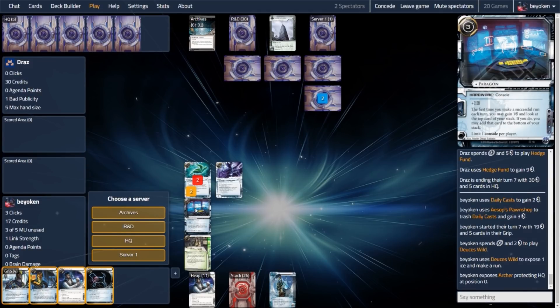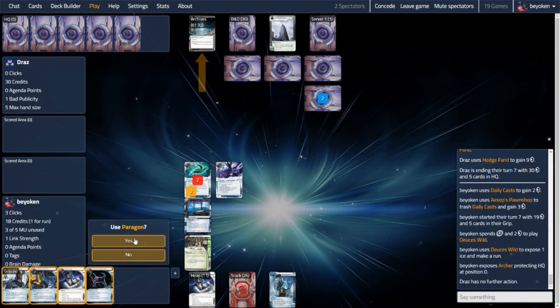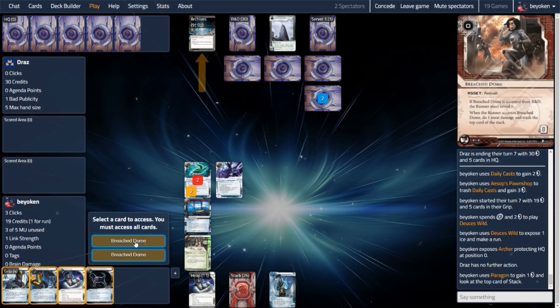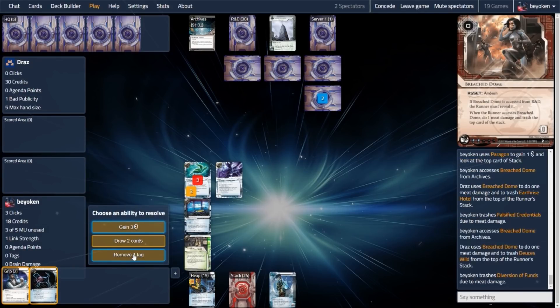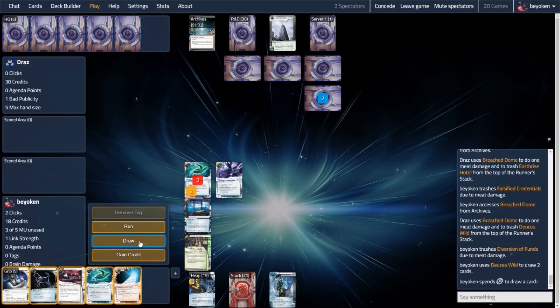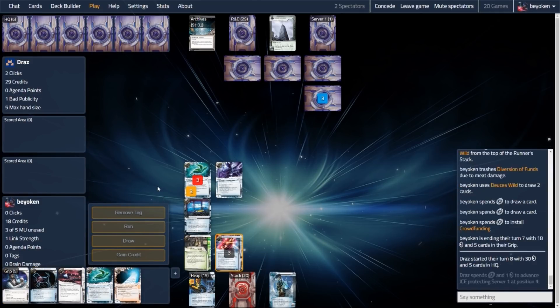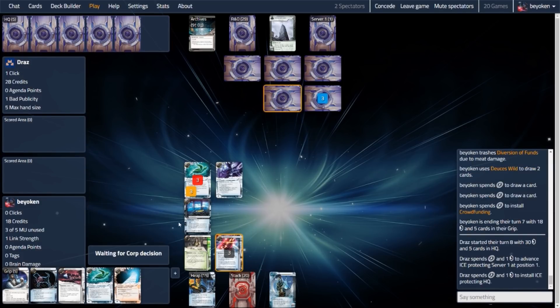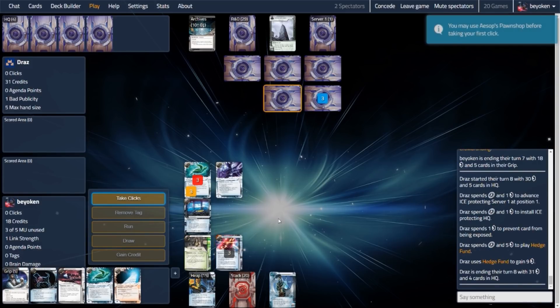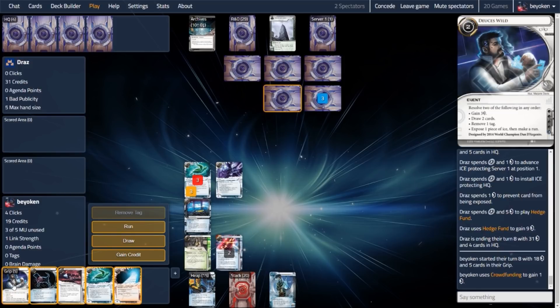So I quickly rack up my Ormocure and get to work on centrals before my opponent can start chaining agendas. I'm going to expose the HQ ice — I saw an Archer on HQ — and then run Archives for an Ormocure trigger. But I hit two Breach Domes! That is really really bad. Thankfully the Breach Dome hit the two cards I was willing to give up. I needed to keep the second Deuces Wild for another shot at exposing, and the Emergency Shutdown to de-rez the Archer. I should have been running HQ very hard at this point. On the Deuces Wild run I should have ran HQ — I did not realize that to rez Archer you actually need to forfeit an agenda, and my opponent doesn't have one yet.